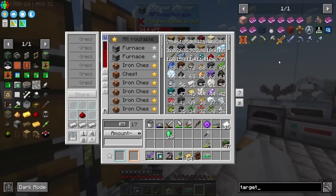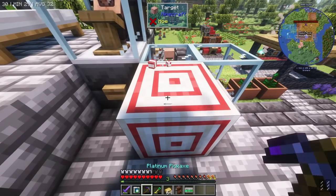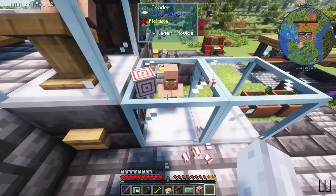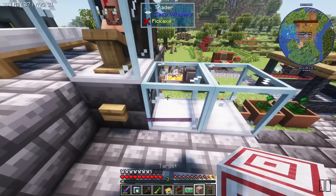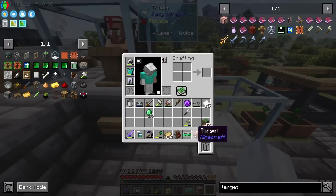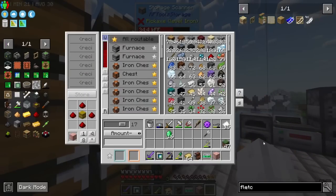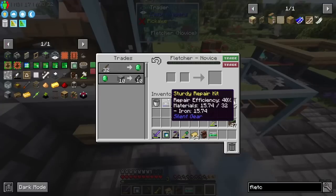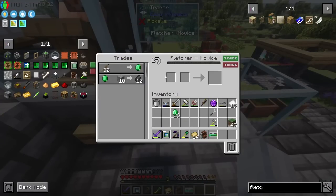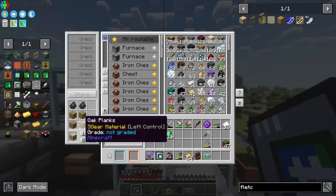The Fletcher needs a fletching table - I was going to use a target but that's not it. Is there an actual fletching station? Yeah, fair enough. Fletcher - sticks into emeralds. That's all we want - it's quite literally the perfect deal. Not only do we just have a bunch of sticks, but we have a bunch of logs that we can combine into a phenomenal amount of sticks.